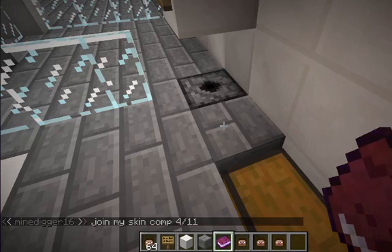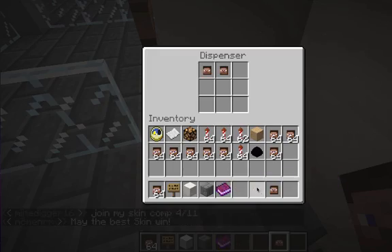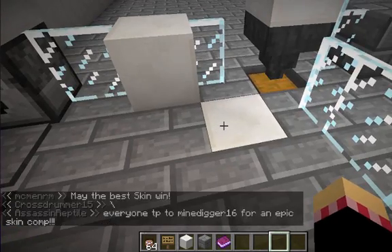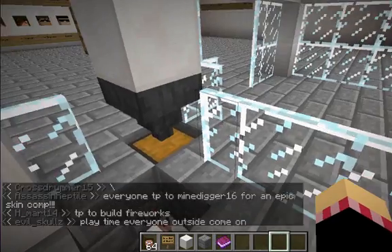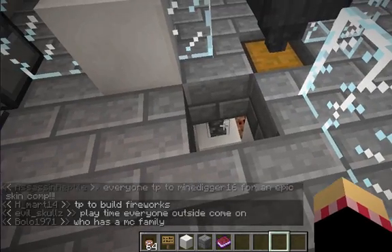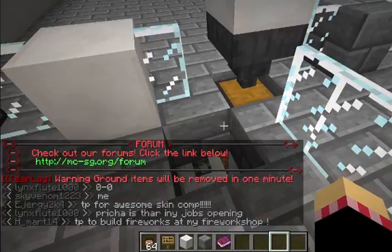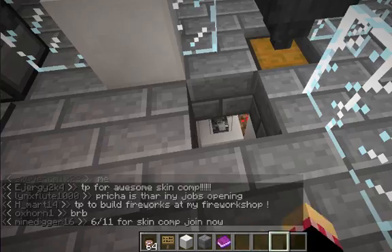I'll take these and put them in the dispenser. When the person is ready, I'll get rid of this block so that it shows the lever, press that — it'll retract the stone so they can get in. Once they're in, I'll close it so no one else can get in and take their order. I'll dispense it, they'll get their order, then I'll open it again so they can get out, and close it again so no one else can get in.